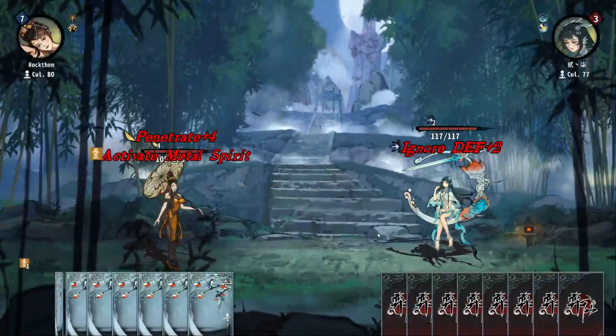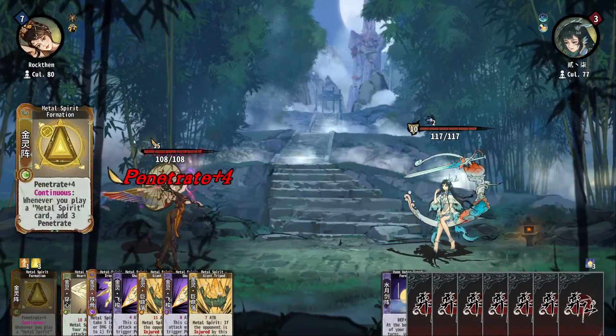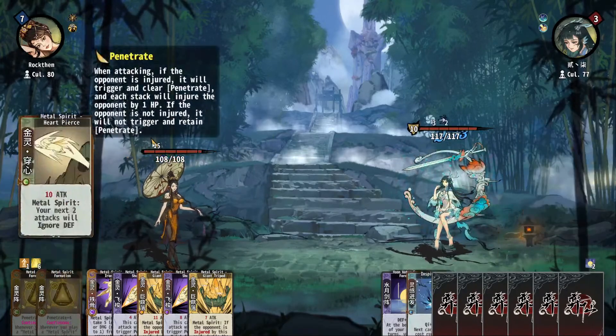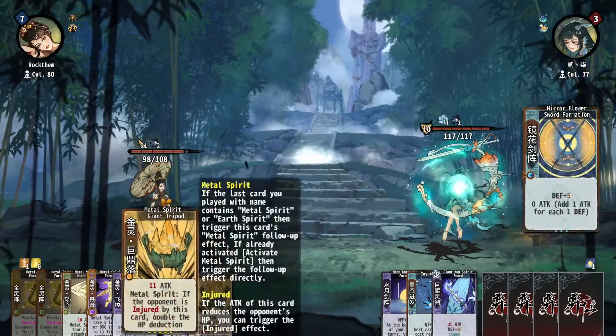As soon as you do HP damage, penetrate triggers and deals X amount of damage where X is the amount of penetrate. X is the amount of penetrate plus your normal damage — which is what I'm relying on here.